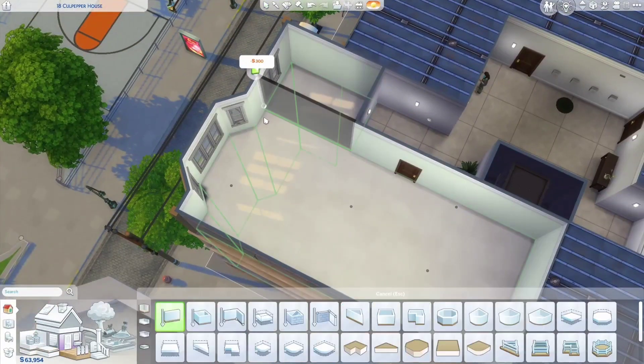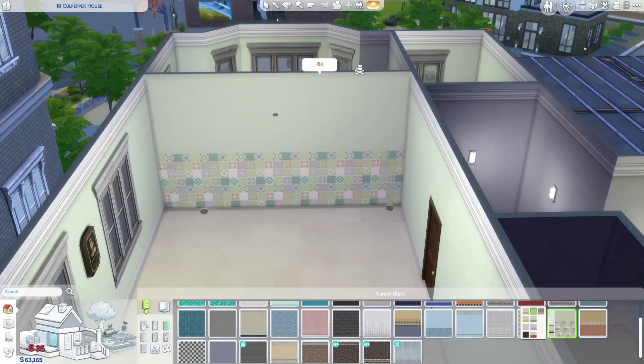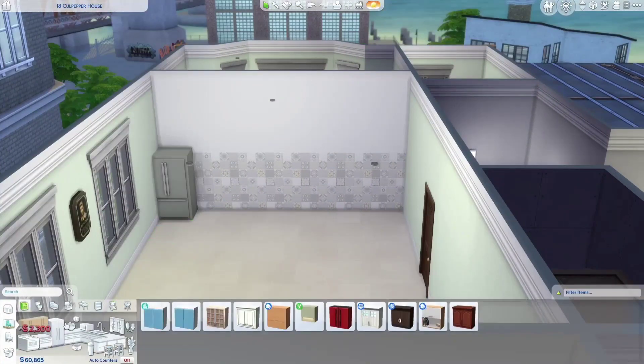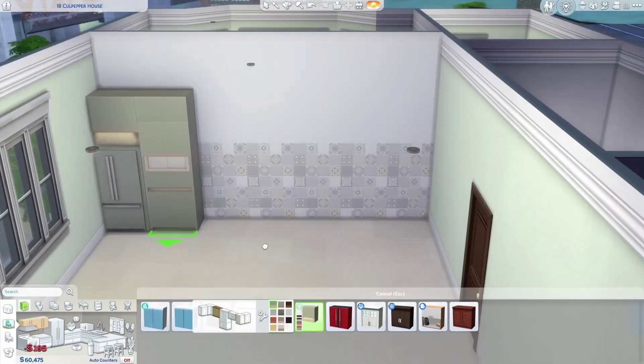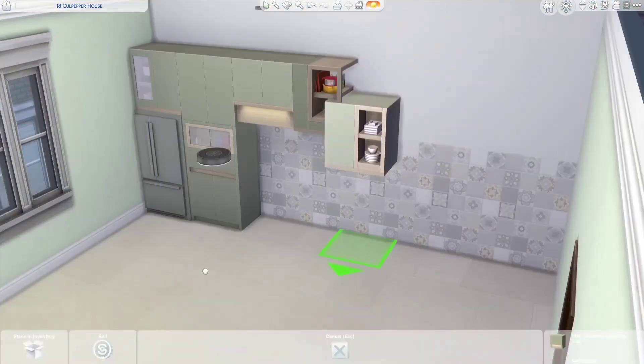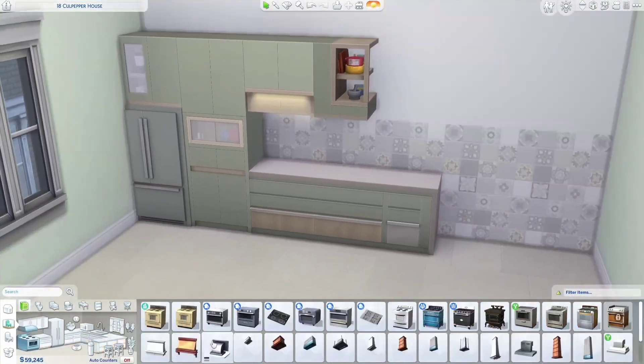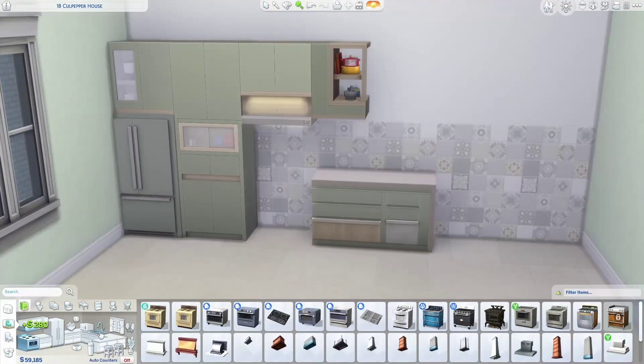Hello everyone! Today we are going to be trying out the new Home Chef Hustle stuff pack that just came out this week. I wanted this to be a home for two chefs who need a very large and functional kitchen, and I also wanted it to be very modern, bright, and cozy — like a space where you would want to invite your friends over and have dinner.